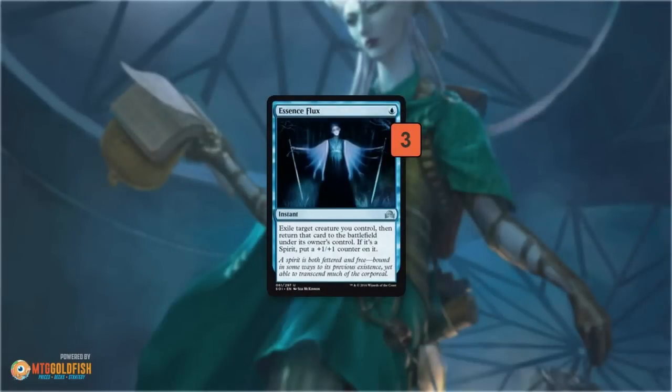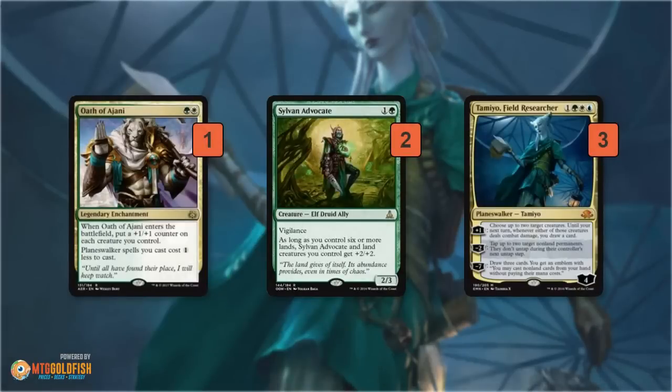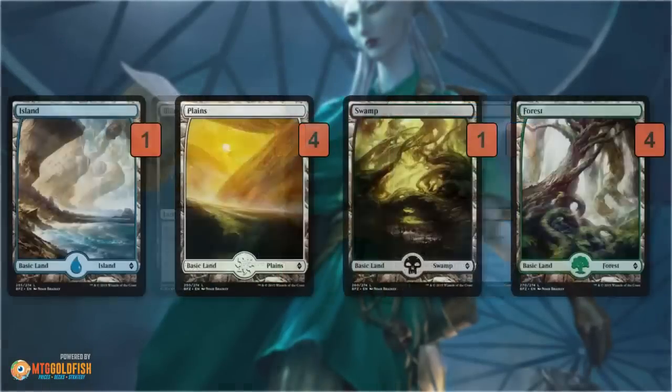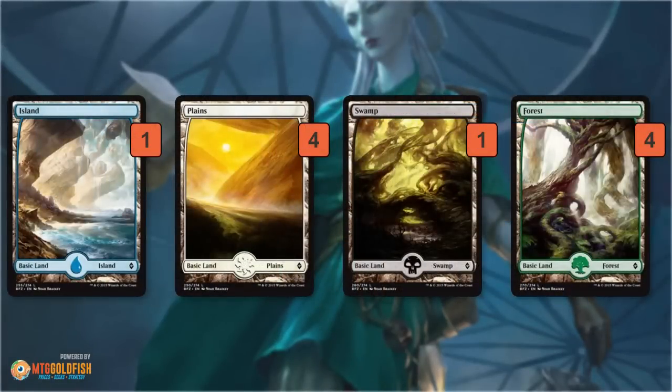Essence Flux is another revolt enabler — you blink one of your creatures, it left the battlefield, trigger revolt, plus you can reuse your Renegade Rallier's enter-the-battlefield ability or the Wasteland Strangler-like -3/-3 ability. Sylvan Advocate is kind of a filler two-drop and also works well with Hidden Herbalists — a good way to finish a chain of a couple Hidden Herbalists by using the mana they make to play it. Tamiyo, Field Researcher is just a big value planeswalker in the deck.